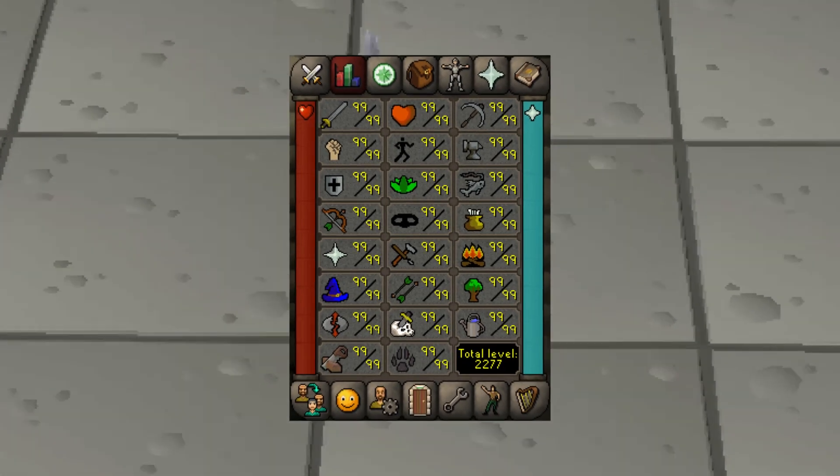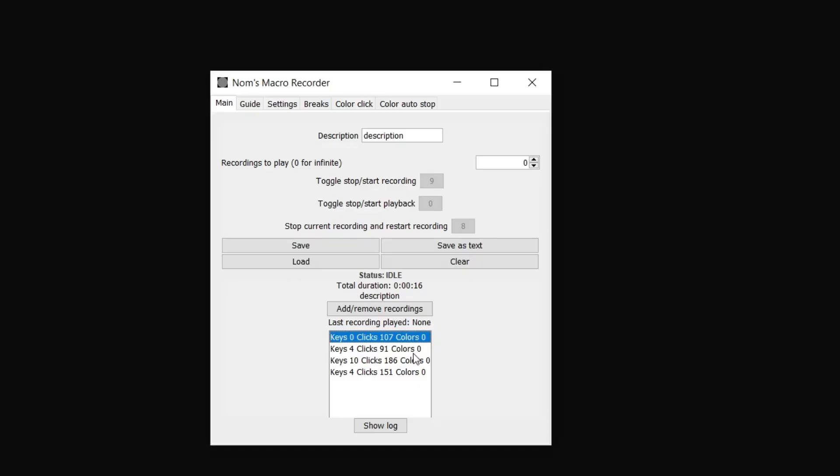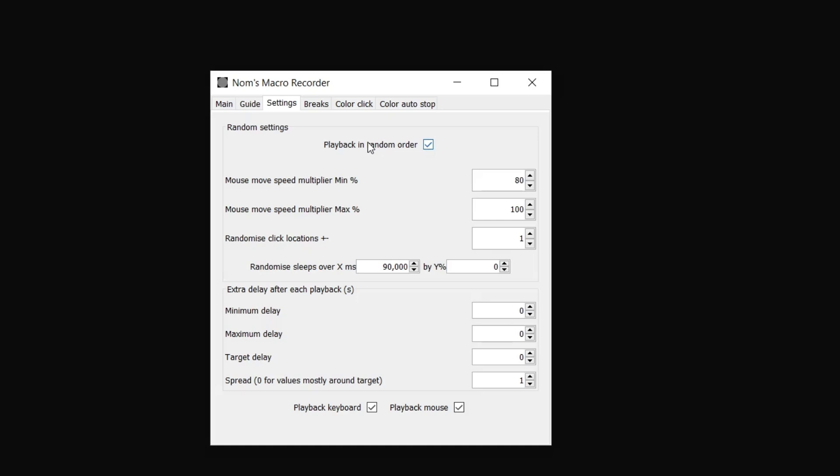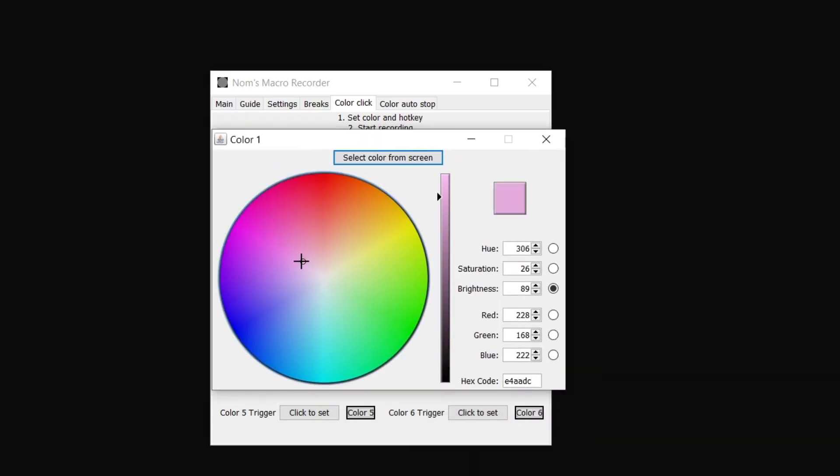In this series I will be showing you the best methods to max your account with Ghost Mouse. Personally I use my own custom mouse recorder that stores and plays back multiple recordings randomly with added randomisation, breaks and colour clicking, but the same methods will still apply.